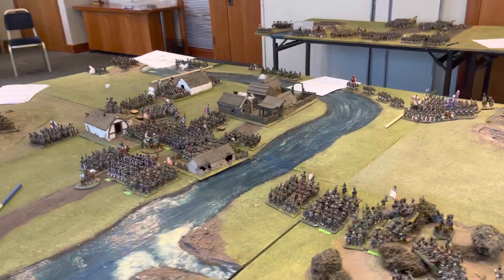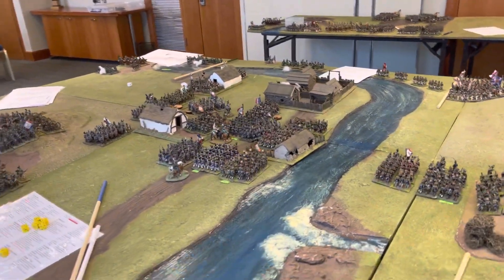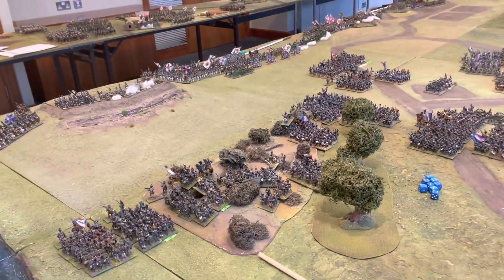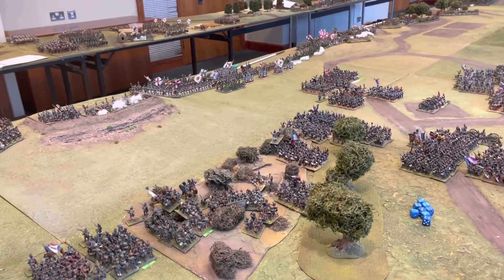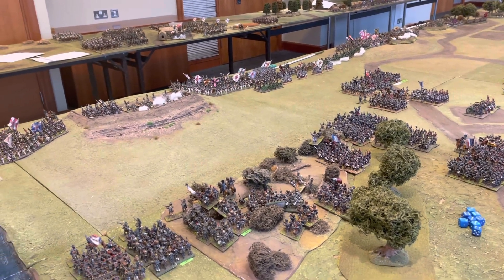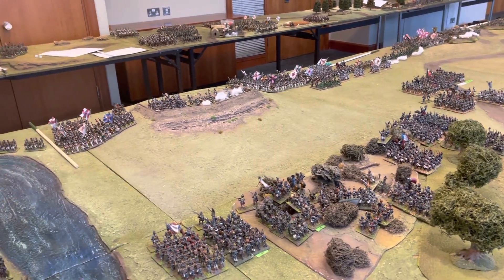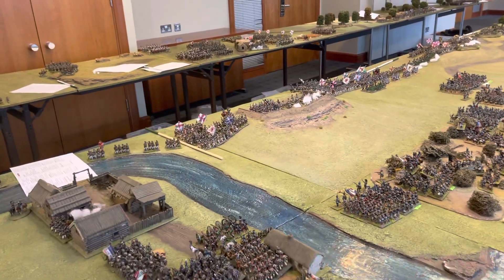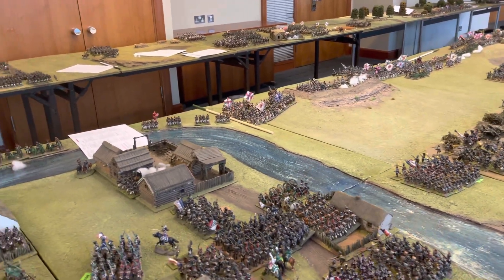The village of Borodino, the Kolodscher River, the Semenyovska — the dry riverbed of the Semenyovska stream. In front of the Great Redoubt there are the wolf pits, or rifle pits, in front.